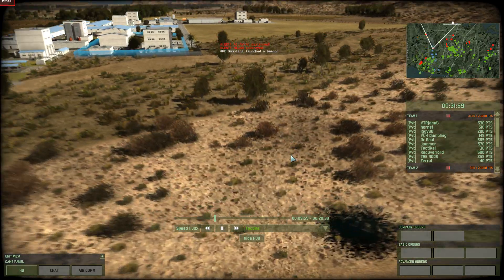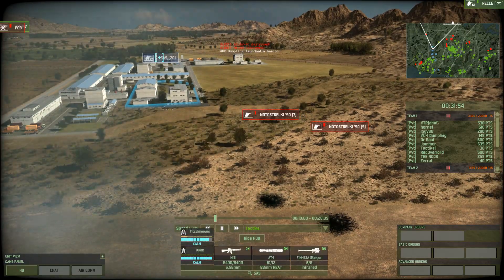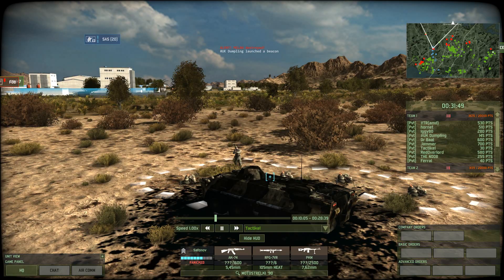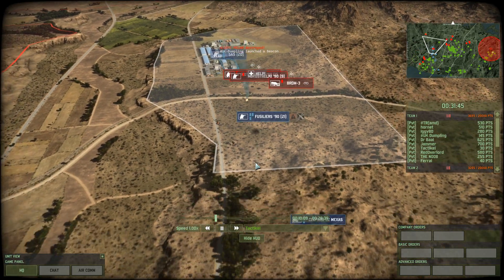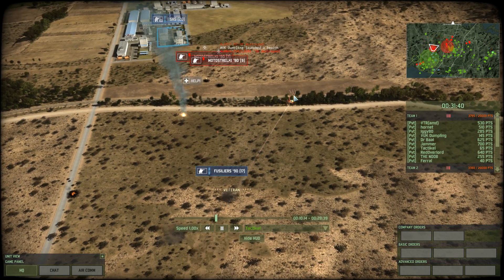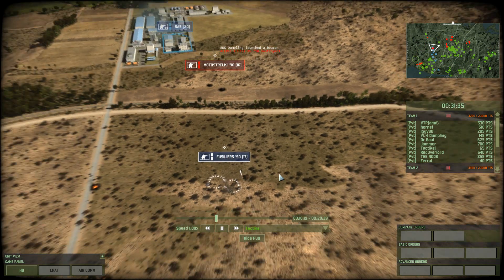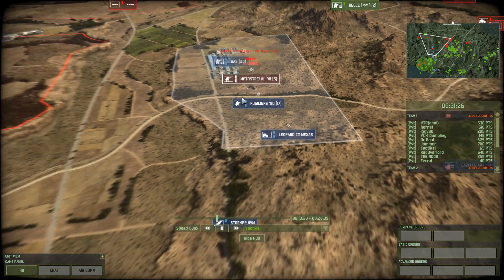For some reason the SCS are not engaging the Mech Strelki. I don't think they're out of range, and there's not really a ridge line here, so they should be able to just engage each other. That's curious. Instead he's pushing up with the Fusiliers against BRDM-3s. He did manage to take them out, but he lost at least one squad and a couple of guys. The Maxes are pushing up and now they're starting to do some damage to those Mech Strelki.